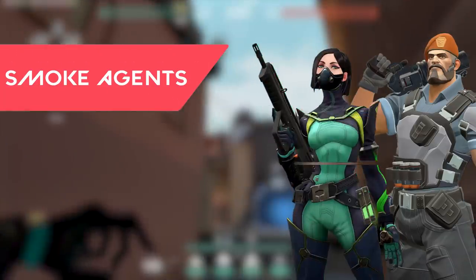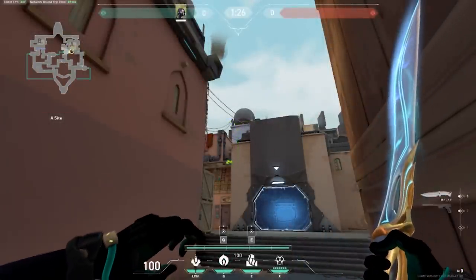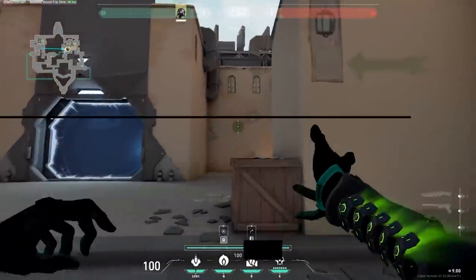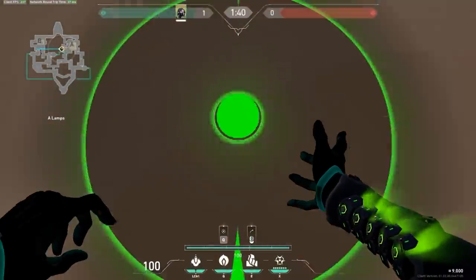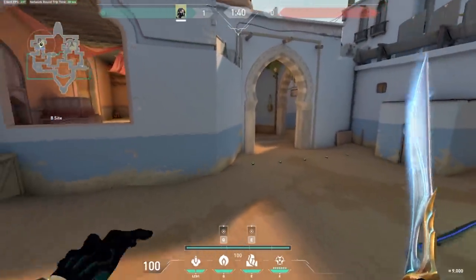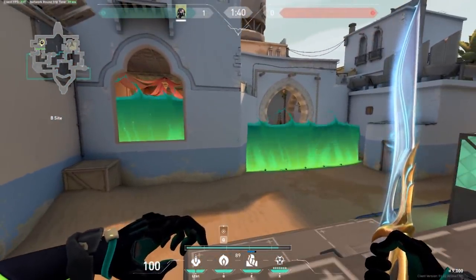Then we have Viper. Viper is going to provide probably the most benefit on defender's side, because she has an incredible one way for mid control, and simultaneously she can use her curtain to set up going through hookah and cover up B long as well, locking down mid and helping out your B players at the same exact time.